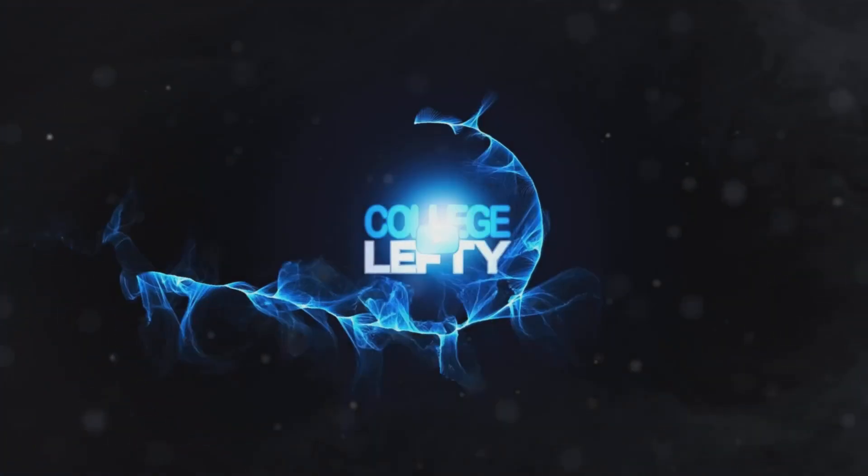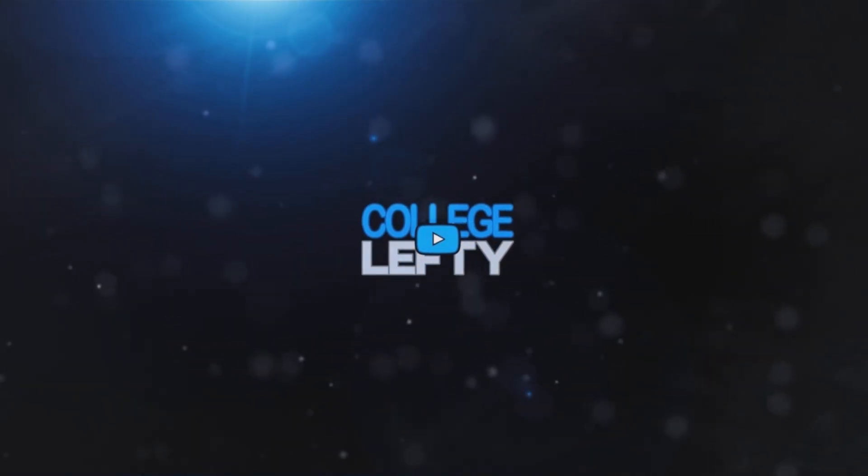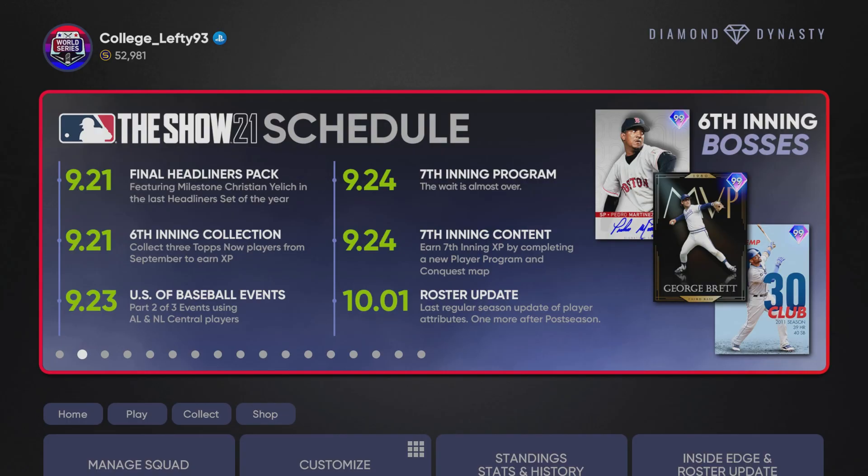How's it going everyone, College Lefty here. In this video we have one seventh inning boss confirmed, and we also have one player program within the seventh inning that has been slightly leaked or potentially leaked. Let's go ahead and get right into it — the developers gave us a clue regarding the seventh inning program in game, letting us know the wait is almost over.